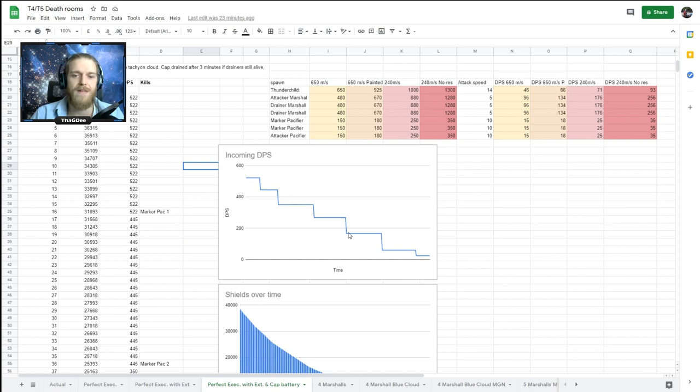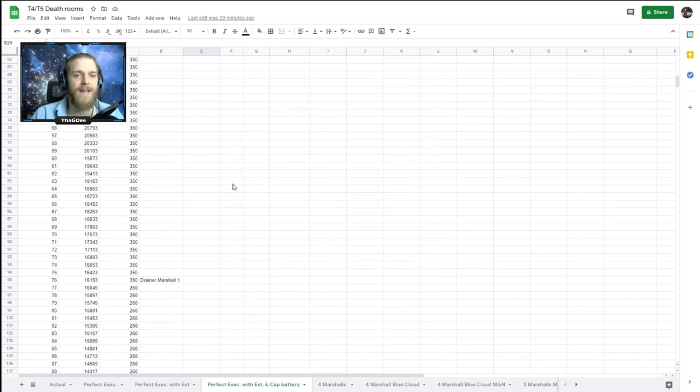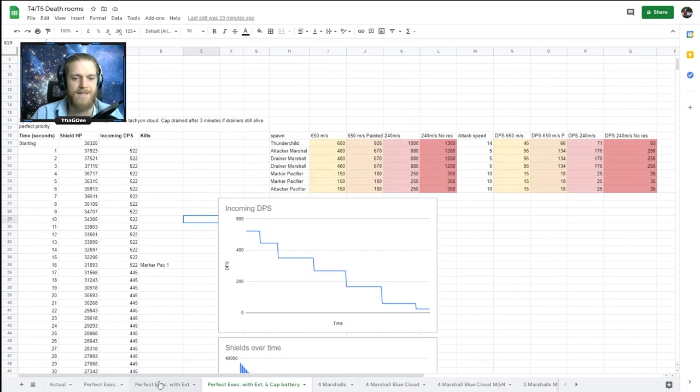Then we do the same fit with shield extender rigs but also add a medium faction cap battery. This is a very different story. We have a much more linear incoming DPS because we never run out of cap. With the faction cap battery you get a 27% capacitor warfare resistance bonus - your cap drains 27% slower - and a 50% increase in cap capacity. Your cap never drains, so your shields hold much better.